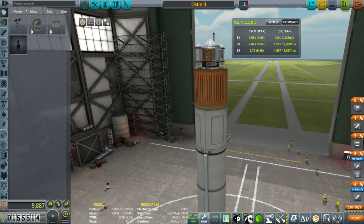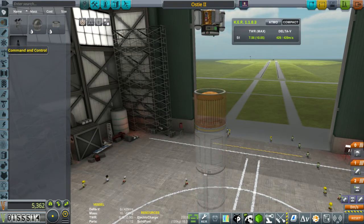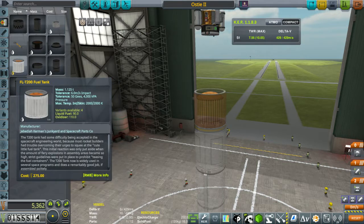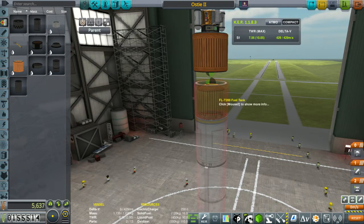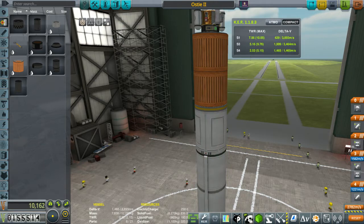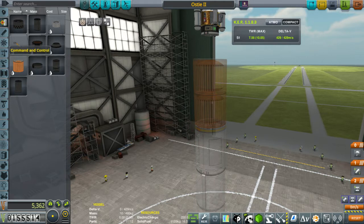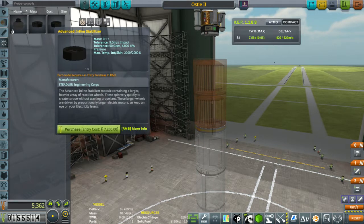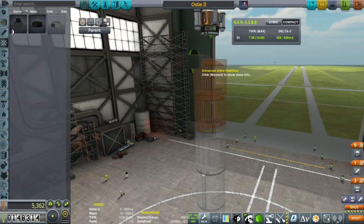Now, what do we need to do here? Our second stage, we're going to add another fuel tank. Let's make it orange to match. We're going to put on some wings — no, let's try an SAS. We're going to have to pay for it in advance. 7,000. It's steep, but we're going to use this so much.